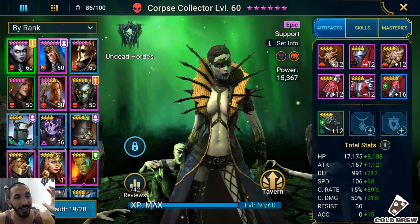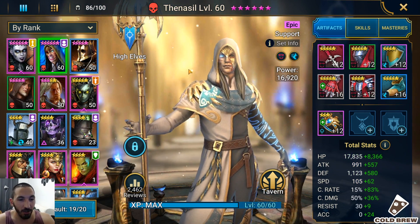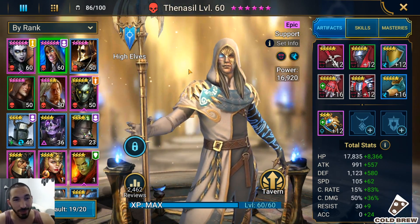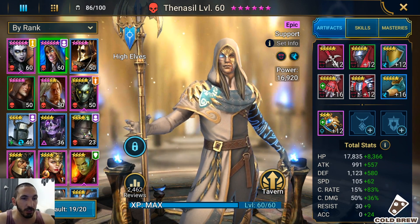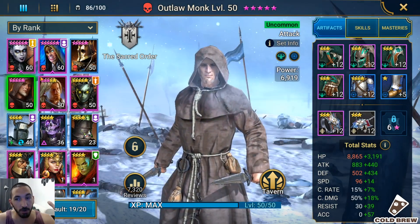It's Corpse Collector and Thanasl — these are my two strongest champions and the ones I took to level 60. I didn't get anything better; I didn't get a Skull Crusher or a Reliquar like Murder did. I just had to work with what I got. I also had a Gladiator I took to level 50, fully ascended.